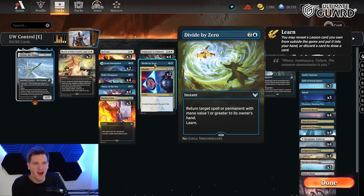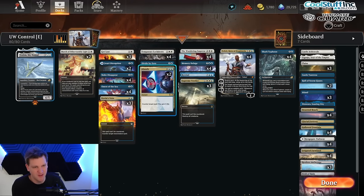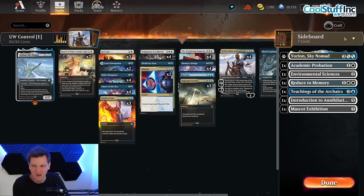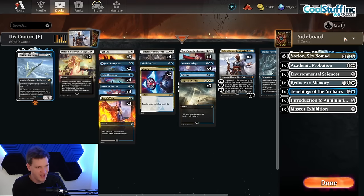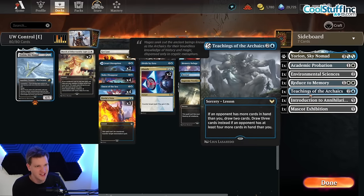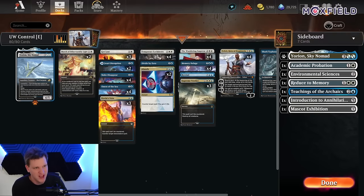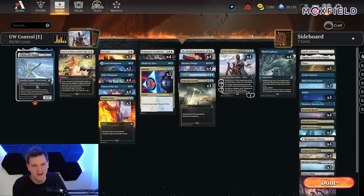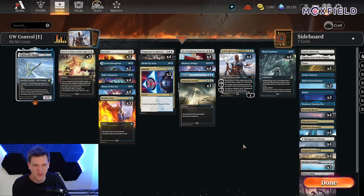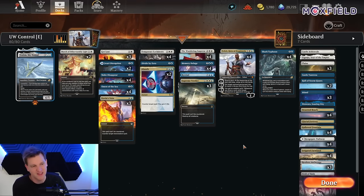I added my own spice because I'm playing best-of-one — that's what I do. I added Divide by Zero because I became nostalgic for the days of Lessons. Leave a comment if you miss Lessons. I have Lessons in my best-of-one sideboard to get some extra value. But everything else is exactly as Daniel ran it to his victory at DreamHack Atlanta, making the Dojo proud.